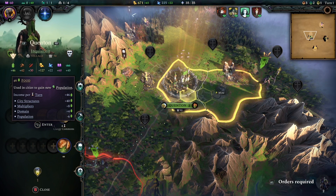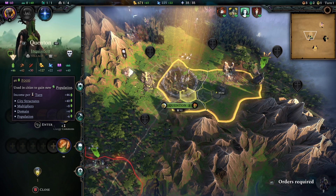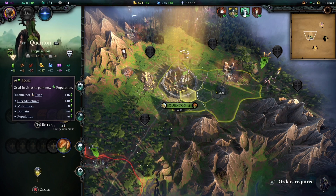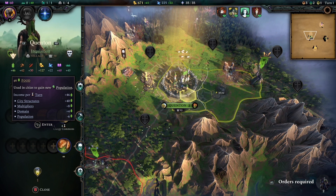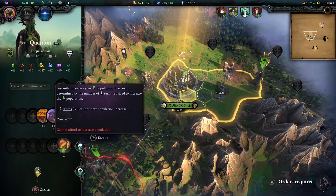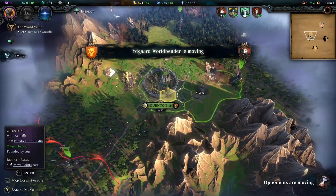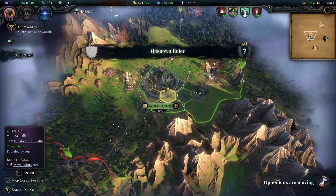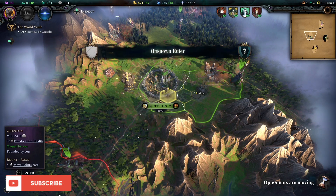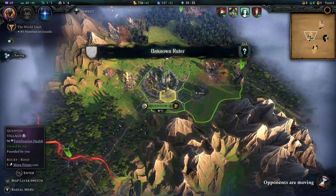The first three resources — food, production, and draft — relate to your actual city only. No matter how much food, draft, or production you have, that only helps your first city. The last four are empire bonuses you can use throughout the game on any city. Food is one of the first things you should be concentrating on, whether it is building provinces with food, building food-producing buildings, or making an empire that can acquire more food.